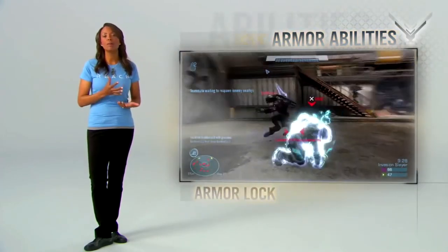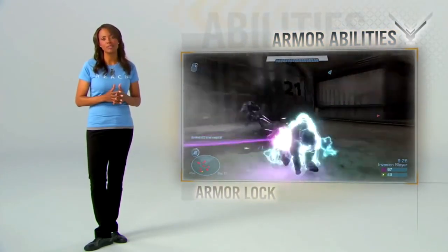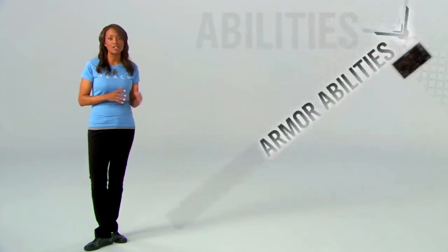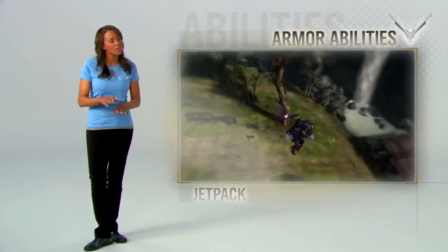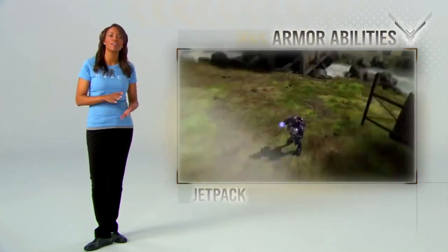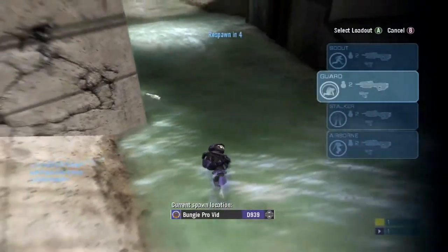Armor lock: when all hope is lost, you get one brief, shining moment of invincibility. And jetpack: fly like a bird and rain death down on your opponents, but just make sure you feather your landing — don't come in too hot, you might stub a toe. Choose your abilities. Reuse them as often as you like, but pay attention to your power meter because armor abilities need to recharge. If you can't decide, you can switch them up every single time you respawn.